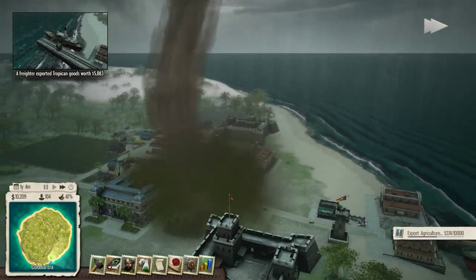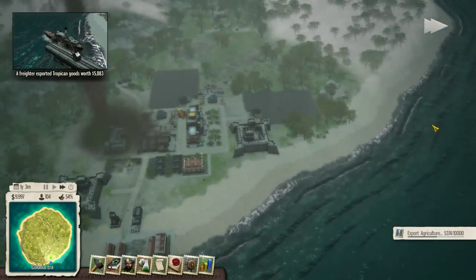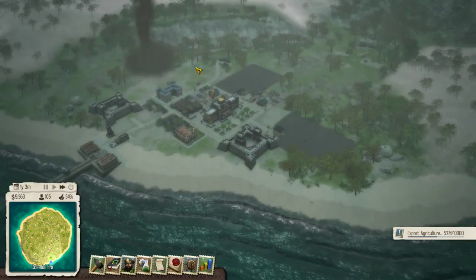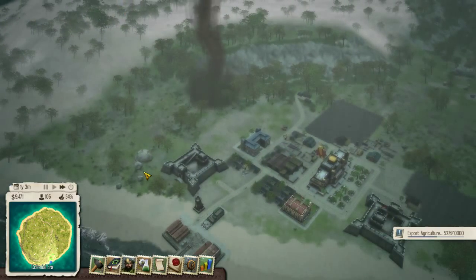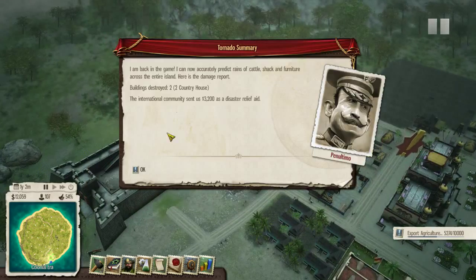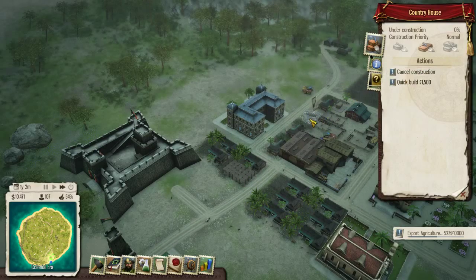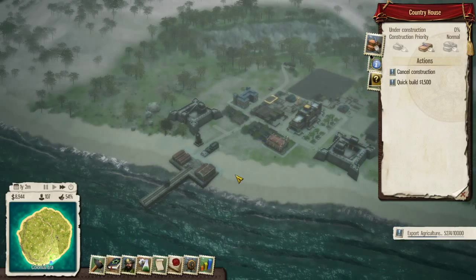We'll see what this tornado destroys. We actually got over 50% there — that is kind of crazy. The tornado is going in the other direction now so I'm not as concerned. They destroyed two country homes and we got $3,200 in disaster relief from the international community. We can rebuild these pretty easily. We actually made 200 credits on that.